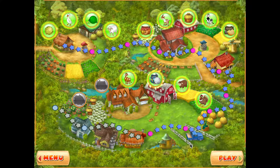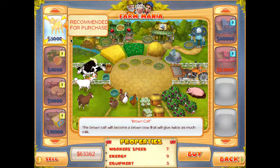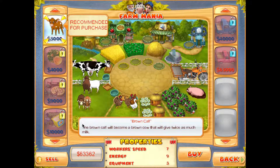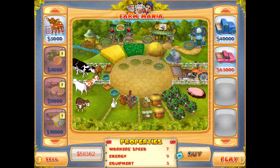Hey guys, it's Jojo here with another video, and today I'll be playing more Farm Mania, so let's get right into it. Oh my gosh guys, it looks like we have another cow, which I wasn't expecting. Different kinds of cows — I don't know — but let's read about it. The brown calf will become a brown cow that will give twice as much milk. All right, so I'm going to go ahead and buy that.